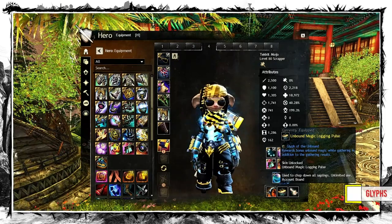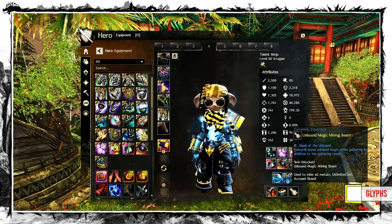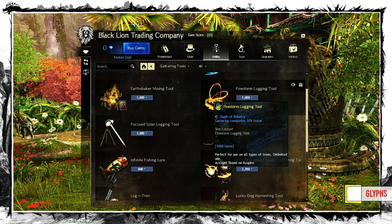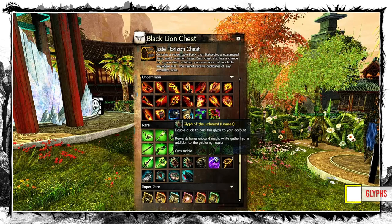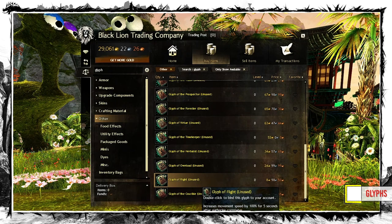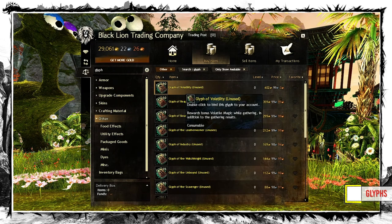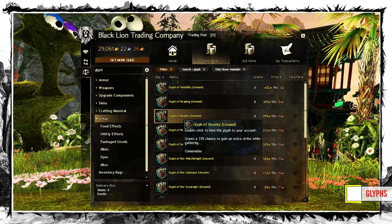And finally we have Glyphs. They work just like Runes or Sigils but go into the Gathering tools. You can use any Glyph in any tool, and you can get them either as part of some unlimited Gathering tools or as a rare drop from Black Lion chests. They are tradable, but once you bind them to your account you won't be able to sell them afterward. There is a long list of different effects and it's safe to say their price clearly shows their usefulness and profit impact. The top recommendation is Glyph of Volatility — each strike grants Volatile Magic which you can trade for various material shipments. The second best option is the Glyph of Bounty mentioned before.